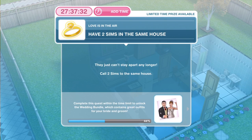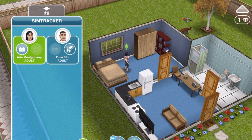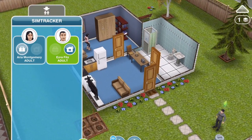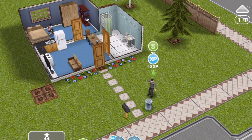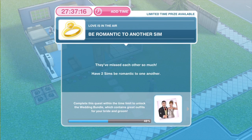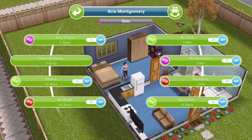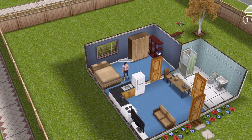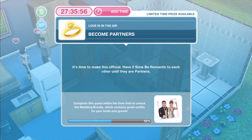The next thing we need to do is to have two Sims in the same house again. They just can't stay apart any longer — call two Sims to the same house. Let's whistle over Ezra using the Sim tracker. Task complete: have two Sims in the same house. Now we need to be romantic to another Sim — they've missed each other so much. Click on the other Sim and be romantic for one minute. They've finished being romantic.